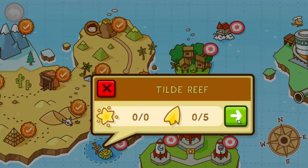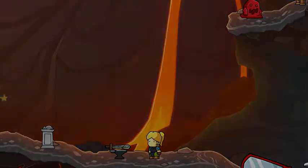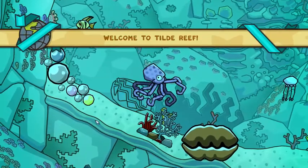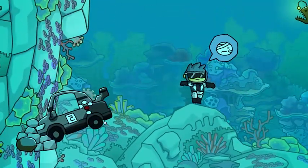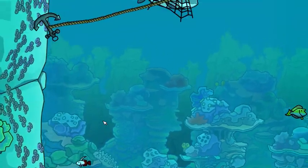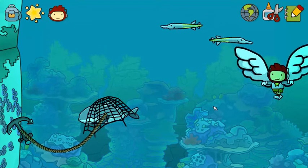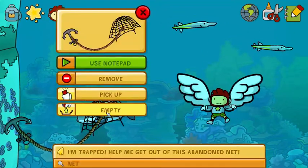Welcome to Tilled Reef. We got an octopus, we got a car and a driver, and a brother. And a whale in a net. That's just sad, I don't like that. 'I'm trapped. Help me get out of this abandoned net.' I've got you, fam.